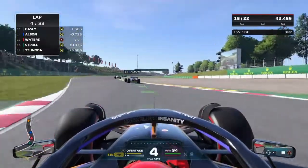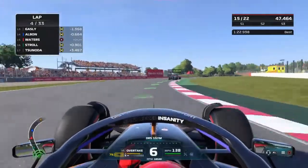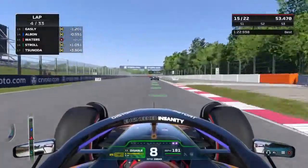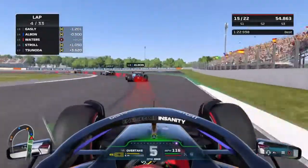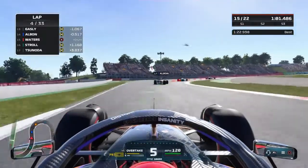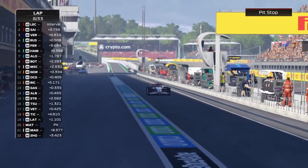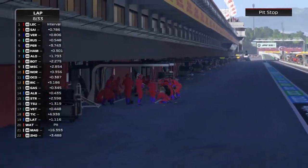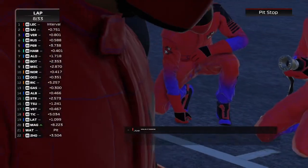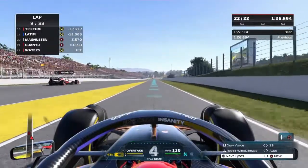We are in a DRS train headed by what I believe is Daniel Ricciardo, so for the immediate future we are just a little bit stuck. The soft tyres are starting to not feel their best anymore — they are really good for about three laps, but after that they just fall off so quickly. We weren't able to make any further gains, so I decide to make my pit stop, take the mediums now and take softs at the end to give me the ability to go super quick.